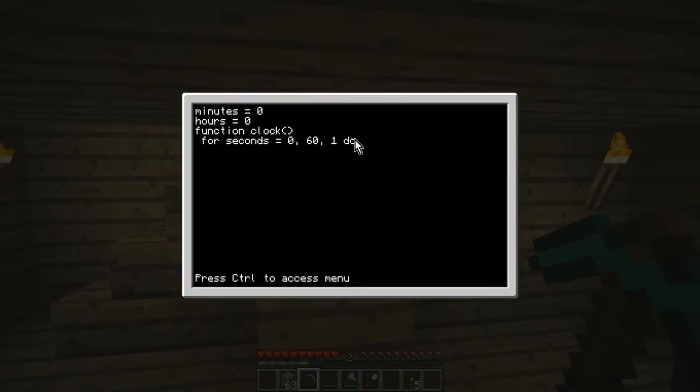Instead of going one forward this time, go two forward so it's in line with the 'o' in the 'for'. Type: shell.run, open brackets, speech marks, clear, speech marks, close brackets. Sorry if I'm stuttering — I basically found out how to do this just this morning. I've tried to memorize it but I've written down some notes so I'm looking at those as well.